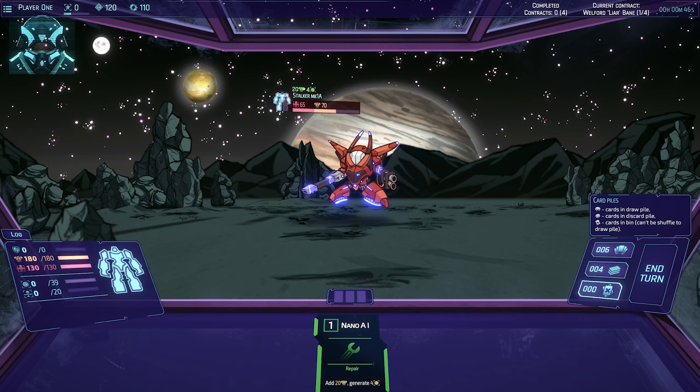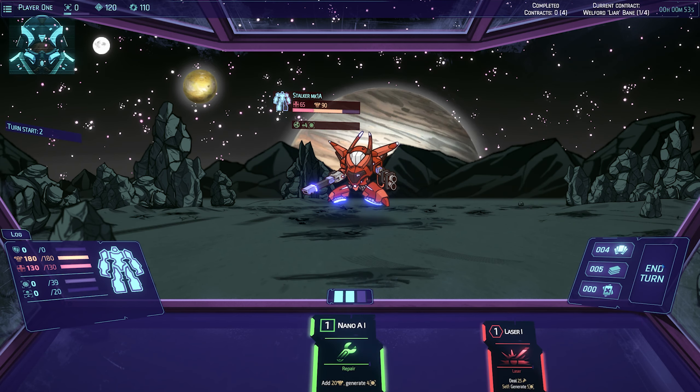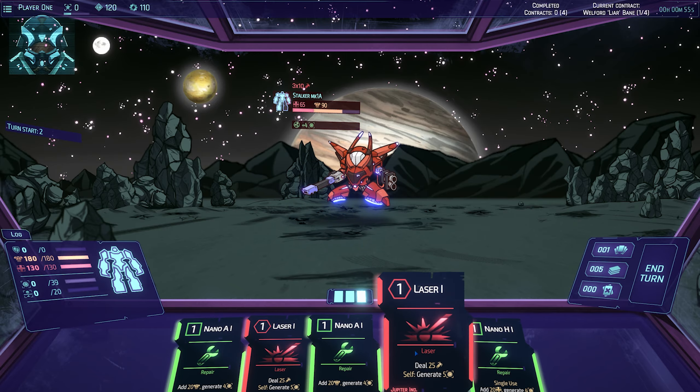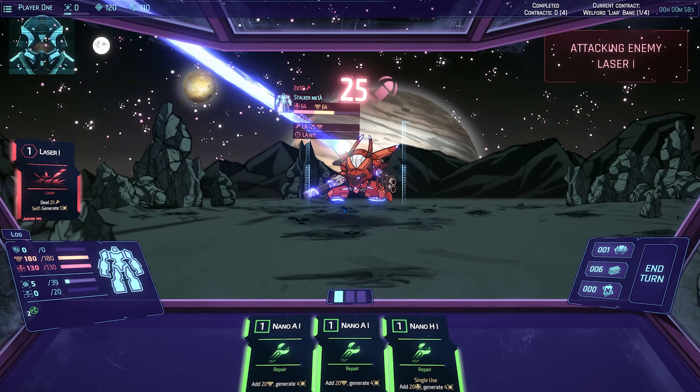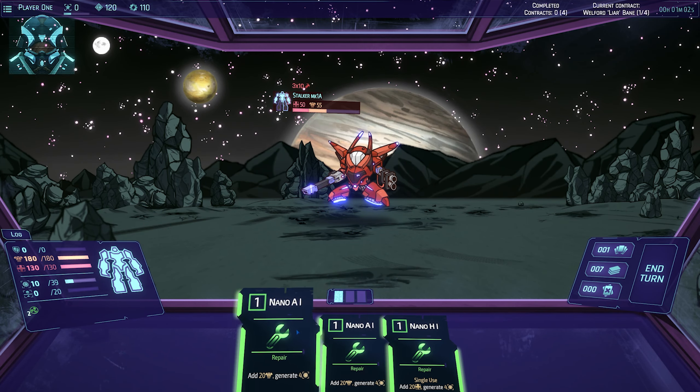Can't use that because it's one just now, but we've got card piles - cards in draw pile, cards in discard pile, cards in bin. Can't be shuffled to draw pile. Let's see - more lasers, more lasers. I really love the artwork in this. It's so cool.